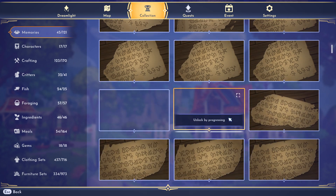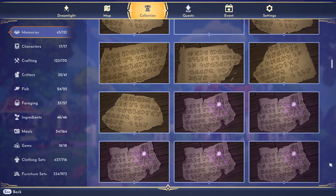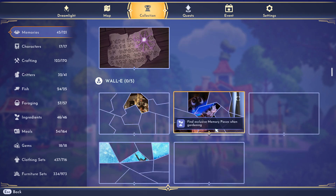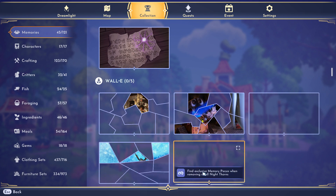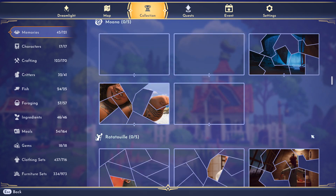The next section is Old Rulers Lost Diaries — you find these as you progress the storyline as well. Further down it gets more interesting. In Wally's section, for example, it says 'find exclusive memory pieces when gardening only' — you cannot get these any other way. Another says 'find exclusive memory pieces when digging,' then cooking, night thorns, and fishing — there's a clear pattern based on activity type.